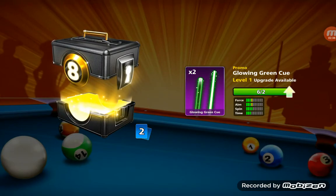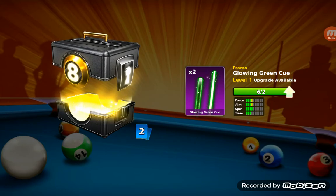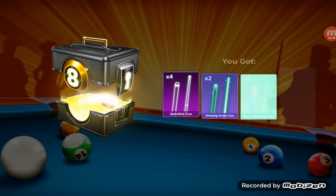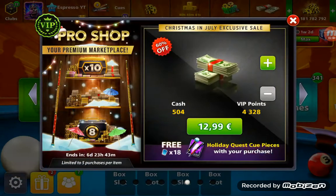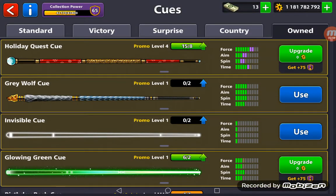Two more pieces of the glowing green cube, which would give me another upgrade, because we need four pieces for the next upgrade. We're silver back and dirty for the piece — we only got one piece of each.